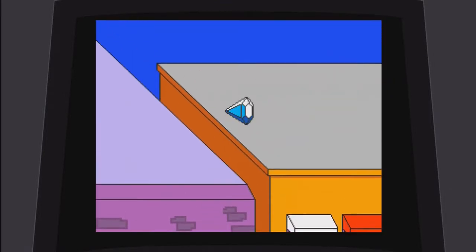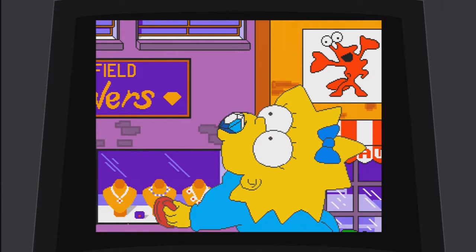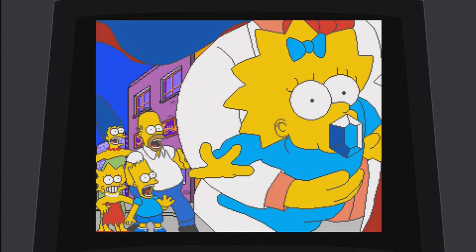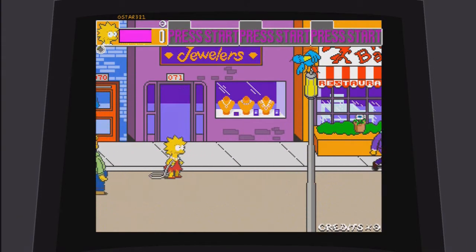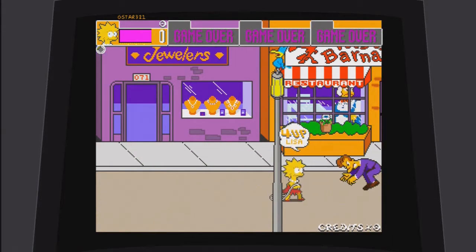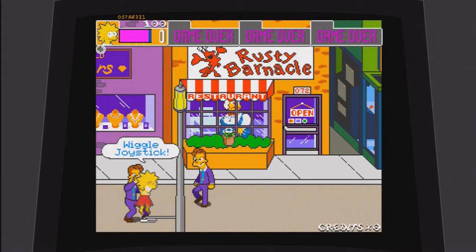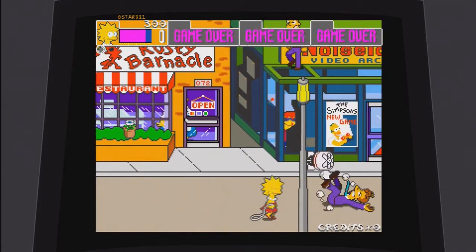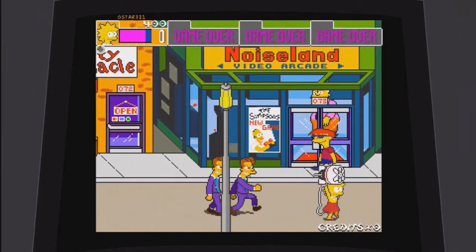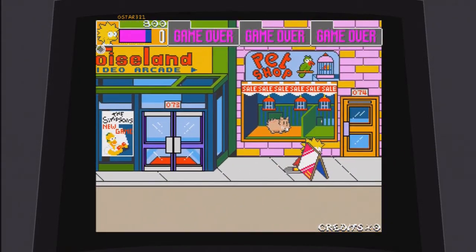Now basically, what Survival Mode is — well first of all, we need to select the Japanese ROM. You can unlock that by just completing the game once on the USA ROM. So when you first start this game, you cannot actually select the Japanese ROM — you have to finish the game first. Survival Mode means one life, zero continues. So as you can see in the top left corner, I have zero lives — just the current one I'm playing with right now. If I die, it is game over.